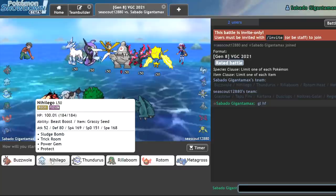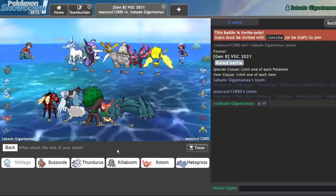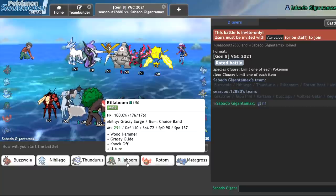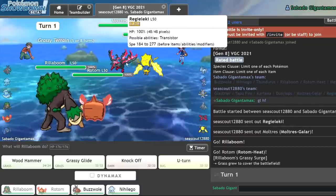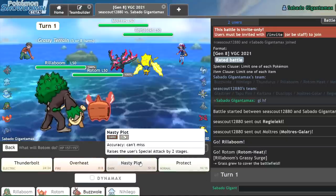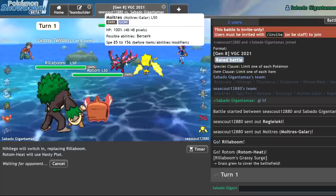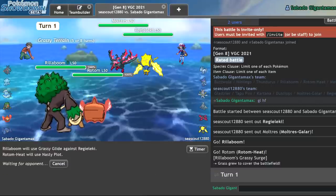Nihiligo actually messes him up — it messes his face up. I'll bring that in the back. I'll lead off Nihiligo and go for a free KO. Nihiligo/Rillaboom. We'll go Buzzwole and Nihiligo in the back. I do not regret my lead at all. Get in the Nihiligo, go for a Nasty Plot, because I should eat a hit from the Moltres. The Nihiligo without Dynamax just does not take any damage. Actually, what am I doing? I can prevent screens entirely. Grassy Glide. Nasty Plot. What are you going to do, Regielecki? Switch out? Well good — something else is going to take a Grassy Glide, and it will not enjoy it.